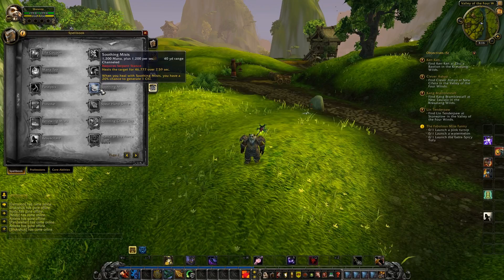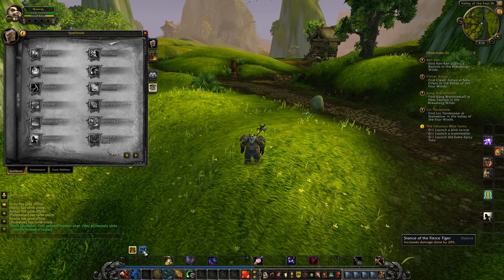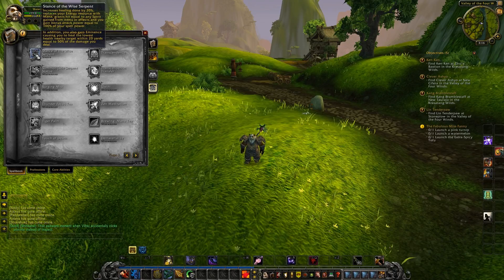Stance of the Wise Serpent now has an additional effect: you gain Eminence, causing you to heal the lowest health nearby target within 20 yards equal to 50% of the damage you deal. They also added that it gives bonus attack power equal to 100% of your spell power, because people were complaining about needing to use agility leather as a healer. Now you can heal effectively wearing healing leather — they finally fixed that.